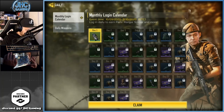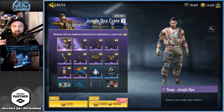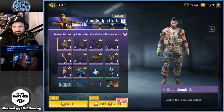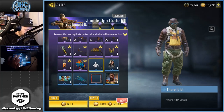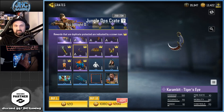Claiming the first login day, then checking the crates. The new Soap Jungle Ops — man, he's beefy, looks like he went to the gym. There's also a new Outrider and a new emote. Another karambit — what?! They're going crazy, gonna release a new karambit every week? This one's animated too.